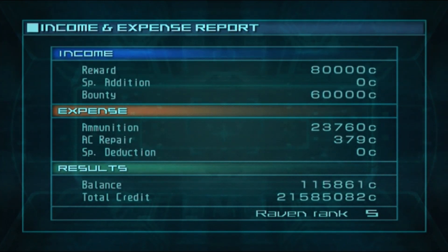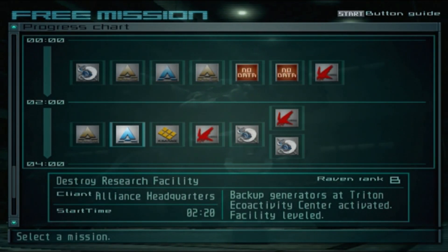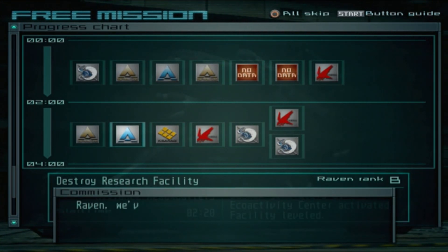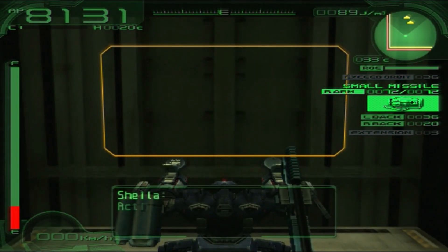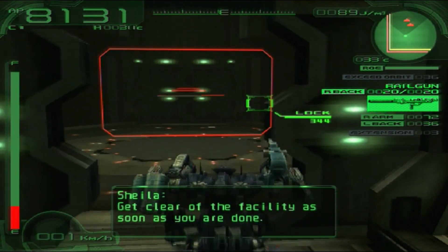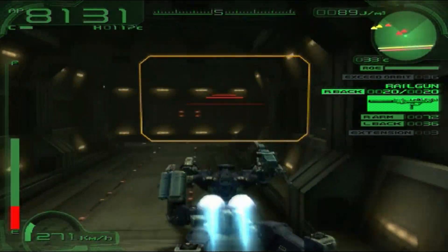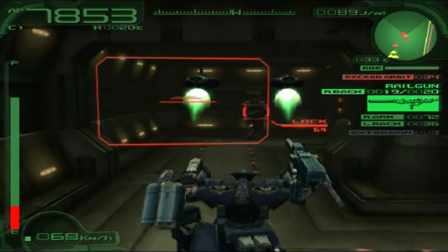S rank - of course! Next mission: destroy research facility. I don't do this mission too often so I'm kind of like 'wait, what do I do again?' but I'm sure once I'm inside I'll remember. I believe this is the one where Mumu shows up. Also, I just realized something - I never used my extension in the fight against Bolt even when I had low energy. That really shows that even messing up on that, I still managed to S rank the mission easily.